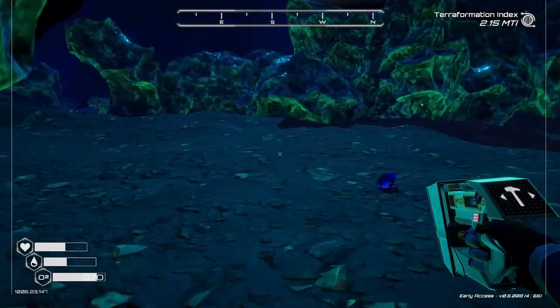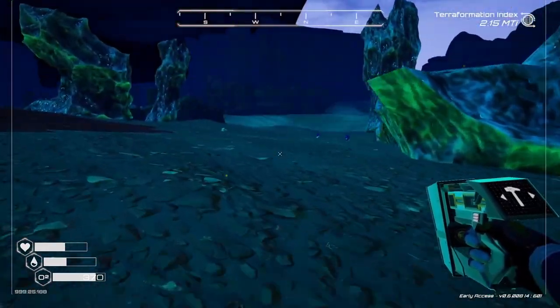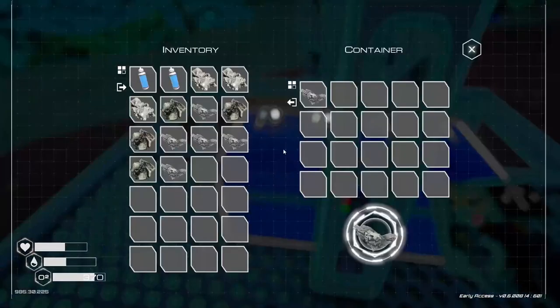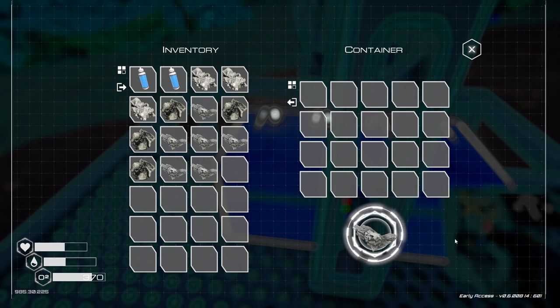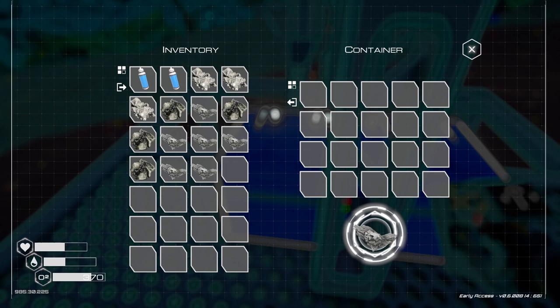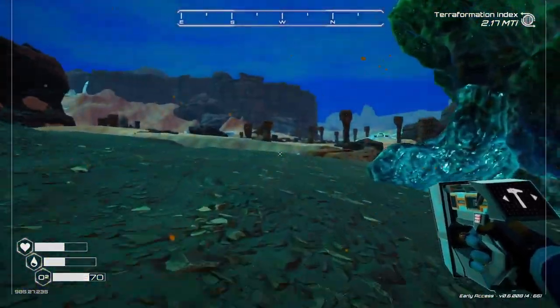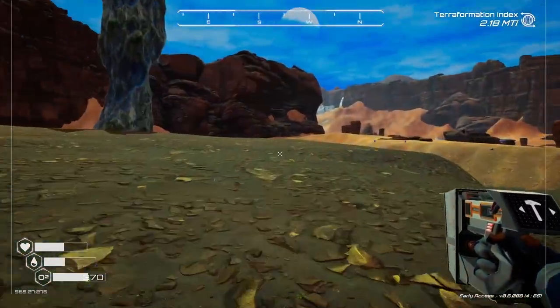Let's head back to the ore extractor and see if there's anything in it right now. See how fast this thing makes stuff. Not very fast, but it did give me aluminum. Maybe it's just going to give me aluminum, which is even better — it looks like it's working on aluminum right now. Trying to see if there's a progress bar. I'm probably going to want several of these eventually, but I'm not really at that point just yet.